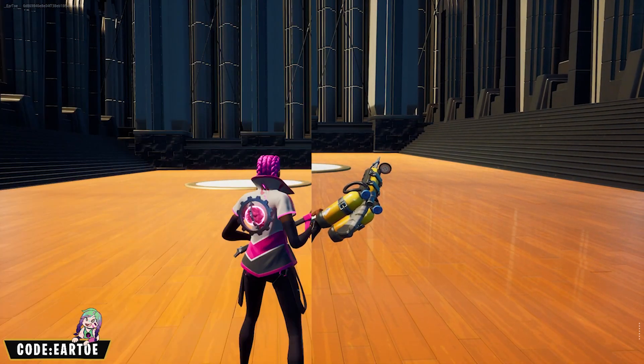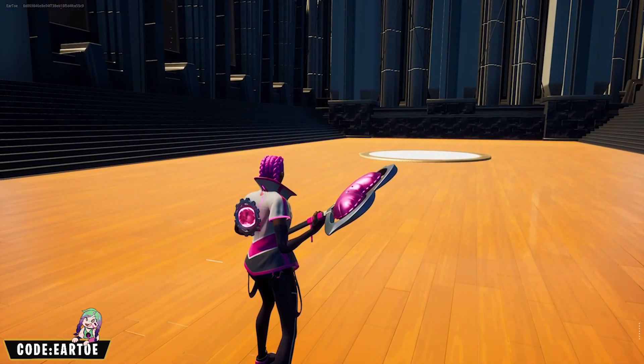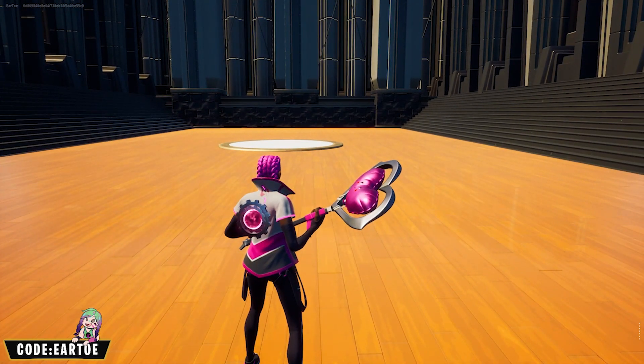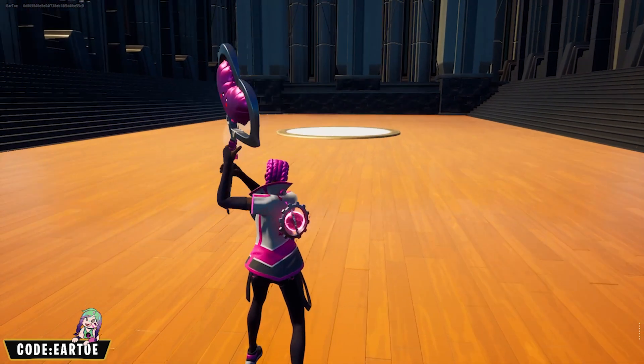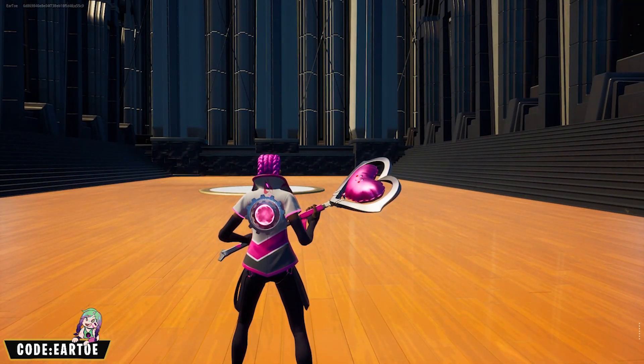Vogue Visionary here might be my favorite out of all eight of them — I haven't decided yet, maybe I'll have it settled by the end of the video. We have the Drift Shift wrap, the Plasmatic Deer back bling, and the Heavy Heart pickaxe. The silver on the back bling and pickaxe with the pink all looks good together.